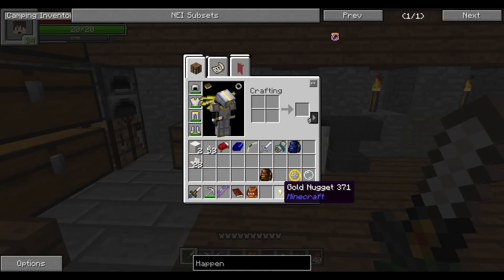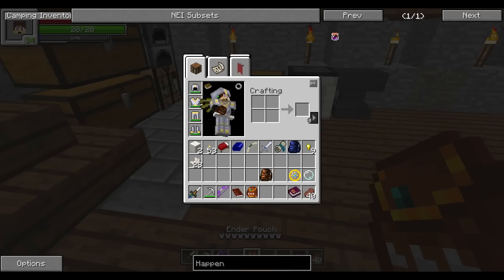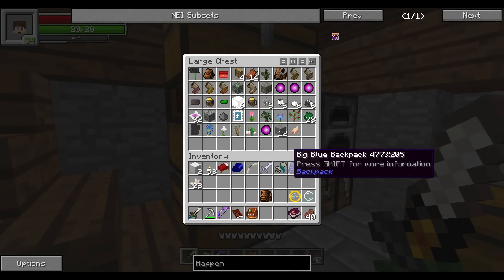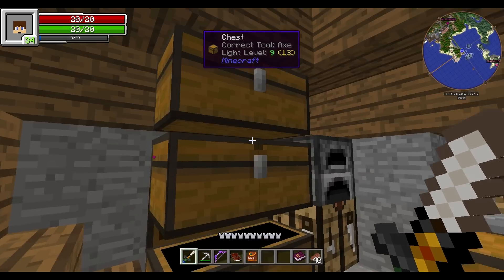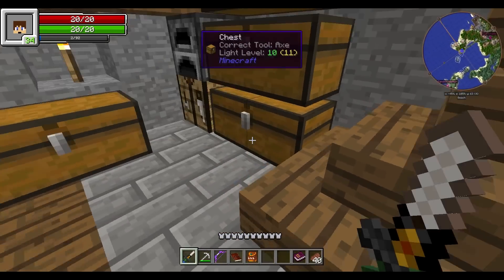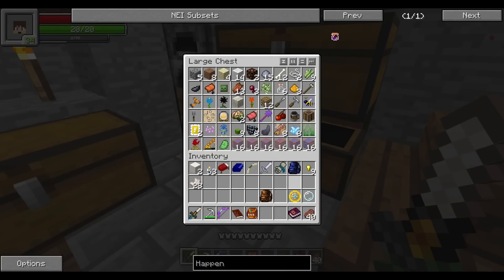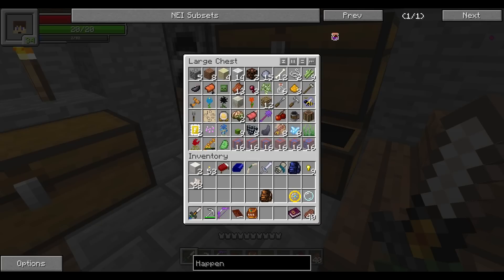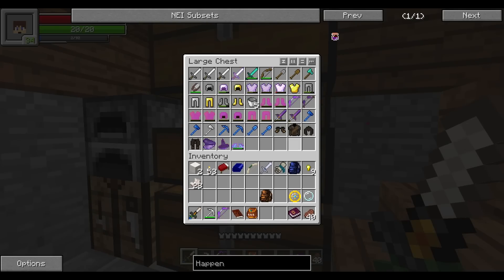Nine gold ingots, sweet. And I need mandrake root — I believe I actually have some sitting somewhere. I swear I had a mandrake root. It's probably in the random chest in all honesty. Mandrake root... no way, I'm not going insane. I swear I had one, unless I threw them all out on the ground somewhere.